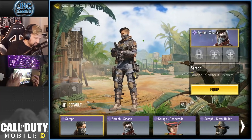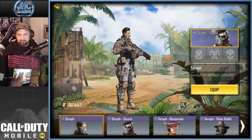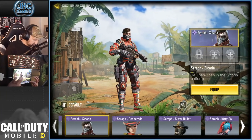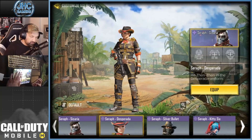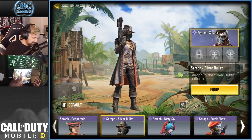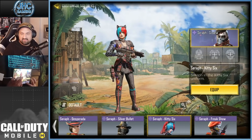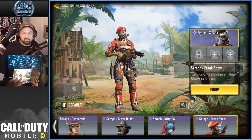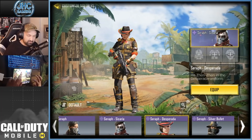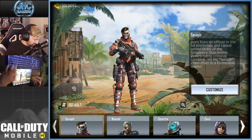Seraph — we just got the original one. I think Seraph Default is cool. And Sicaria also from the 1-1-7 Lucky Draw. Desperada. Silver Bullet. And Kitty 6. And Freak Show. I cannot choose one. I really like Freak Show, I really like Kitty 6, I really like Desperada, and I really like the default. So yeah, I don't have one favorite.